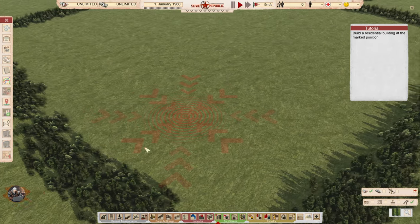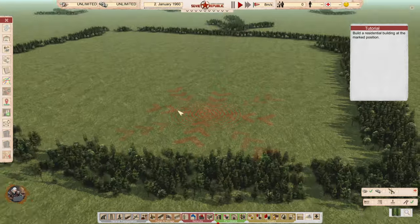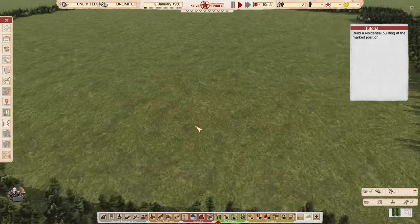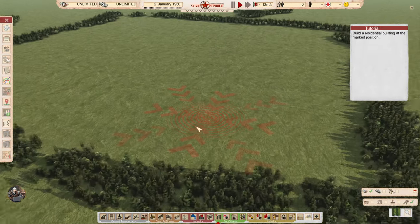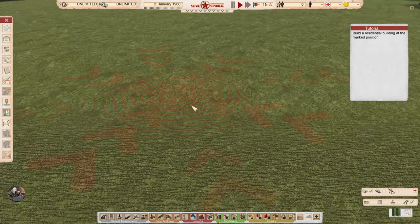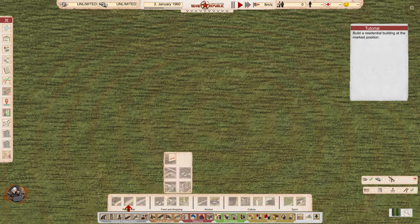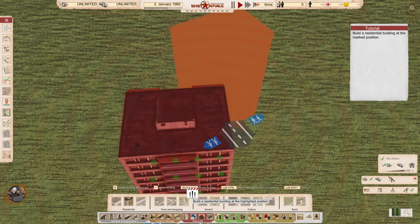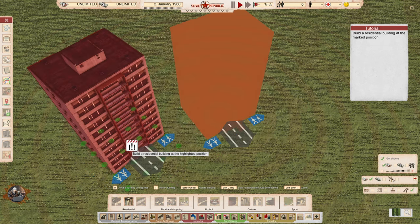Controls are with the WASD keys — I already switched this one. I'm turning the screen with Q and E, and you can move the viewpoint as well. If you press ctrl it zooms out and in with a smaller increment. Shift — I'm not sure shift does anything at the moment. Let's see — residential building. Oh, I think there is more than before. Let's put this one here. The mouse wheel is what I'm using for turning it around.